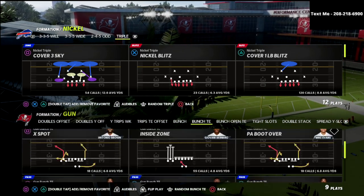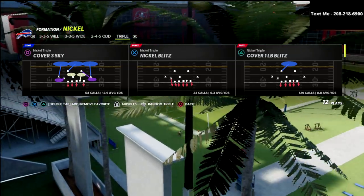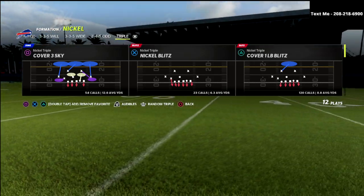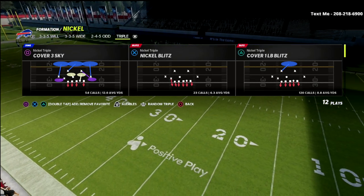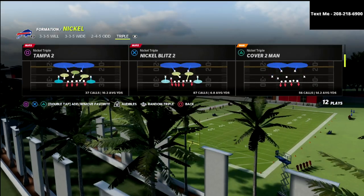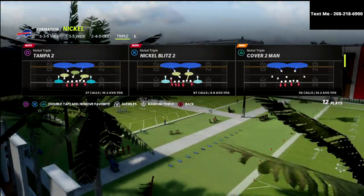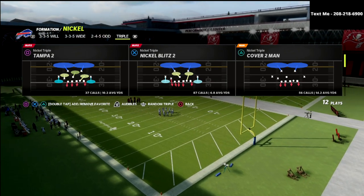I really like this defense against P.A. Bootover primarily, and it's out of the Nickel Triple. You can find this in the Chicago Bears defense playbook. It's also in the Baltimore playbook, the Steelers playbook, and the Jaguars, I believe. But I like this out of Chicago, Baltimore, or Pittsburgh. The play that we're going to talk about today is Cover Two Man. You could actually do this out of any of the Cover Two or Cover Tampa Two shells.